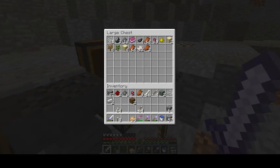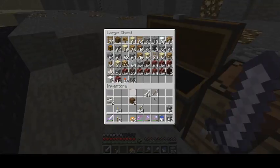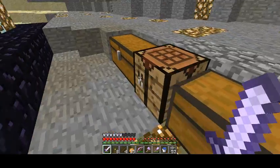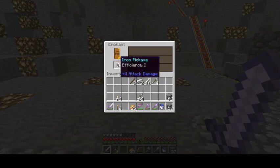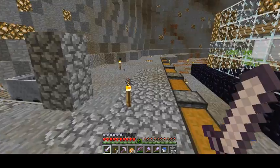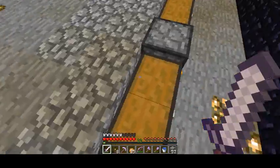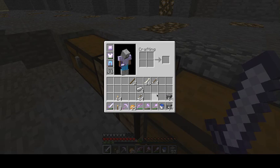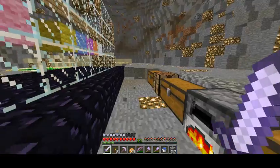I need to trash some of this stuff out of my inventory — all this junk I don't need, whole bunch of blocks. So if we do this, we can get efficiency on this, then get efficiency one on that. Boom — then we combine those to get efficiency two. Two here, four there. Put those on. Right, I need to make some more torches too.